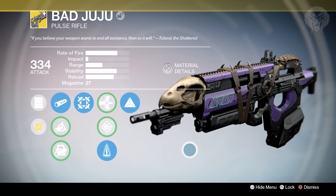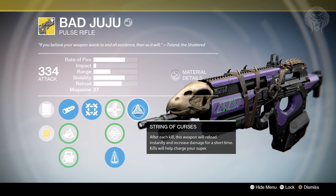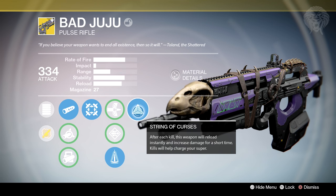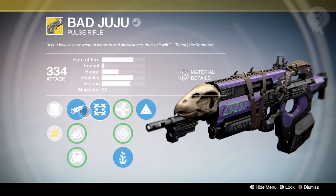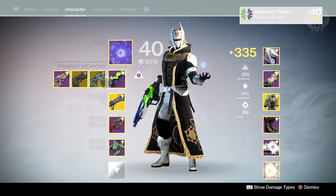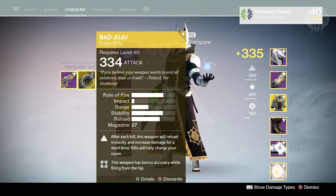Another one of my favorite exotics that I feel is really overlooked is the Bad Juju. I think this thing is actually incredible — it was sitting in my vault for a very long time. It's so good especially in PvE; you can just mow down adds and never have to reload, and it charges your super really fast. It also has bonus points for its looks, with that vulture skull on the front and the green essence in-game. I'd highly recommend picking it up if you've forgotten about it.